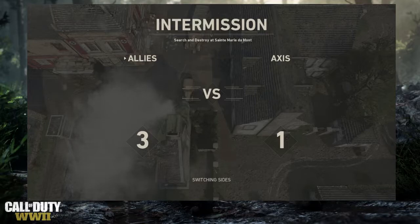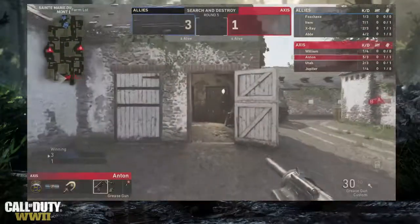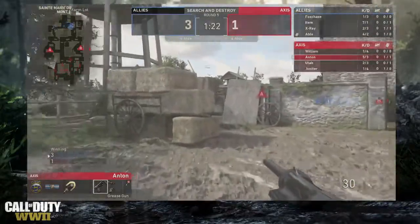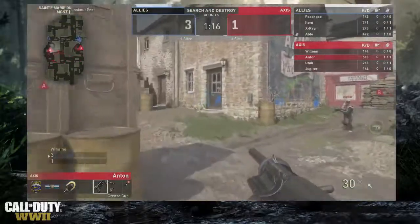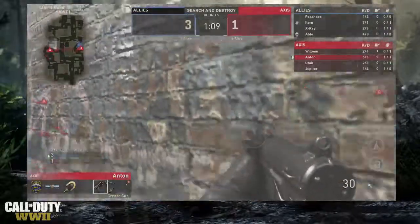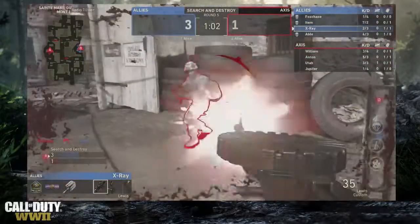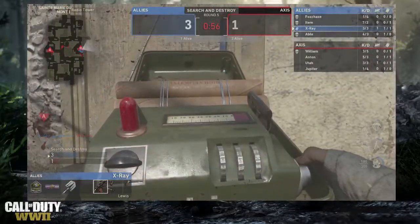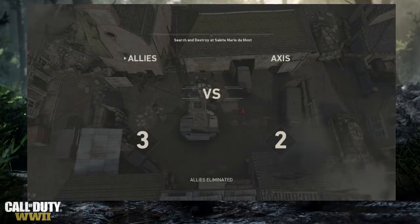The Axis are making up for their mistakes, gaining composure, and now they're defending. Following Anton — their top player — he's pushing towards A bomb site. Fox Chase is coming through the wall but Anton gets a grenade off before being taken down by Utah. It's a 2v4 for the Axis now. X-ray gets one kill but it becomes a 1v3. He tries to plant with the Lewis gun but Anton kills him from behind. Two rounds for Axis — it's three to two, Allies still lead.